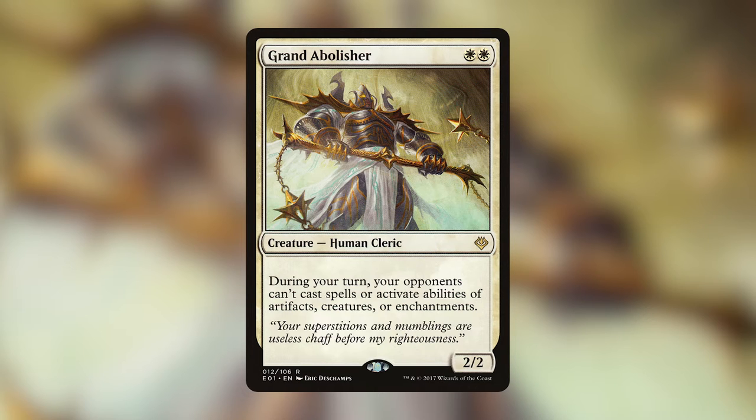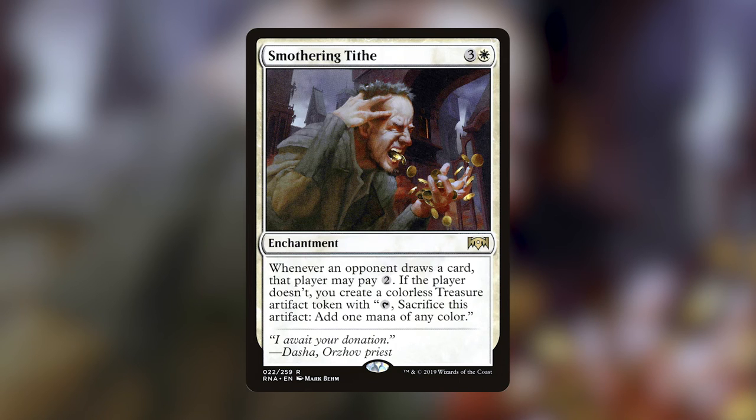My favorite white card is Smothering Tithe — an enchantment for three and a white. Whenever an opponent draws a card, that player may pay two; if they don't, you create a colorless treasure artifact token. When this card came out, all Commander players were screaming for it because it's actually good ramp in white. It's the only card I put into every single one of my white decks — it's good in any strategy where you're playing against at least one opponent.